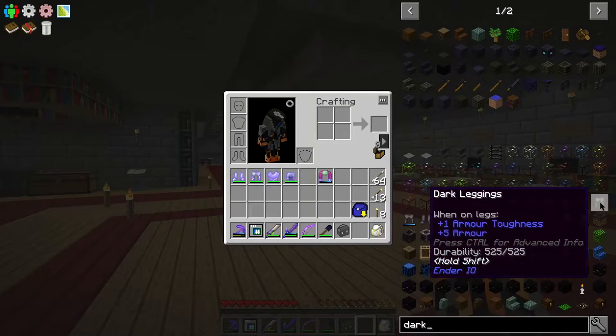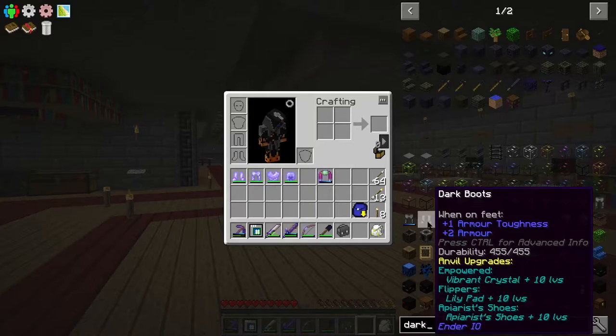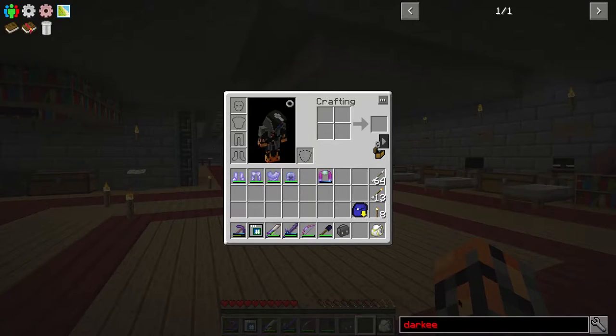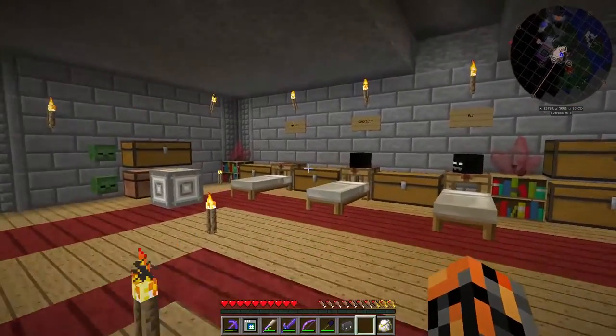The dark leggings have the apiarist's pants — not sure what they do, we'll find out. But what I'm really interested in are the boots, which have the ability to do level three jump and also auto step, like Tinkers' Construct. So I think that is enough chatting — let's get out of there and go build this thing.